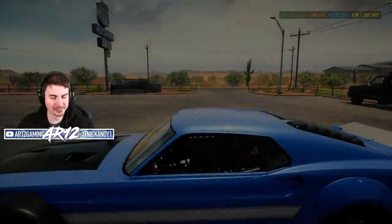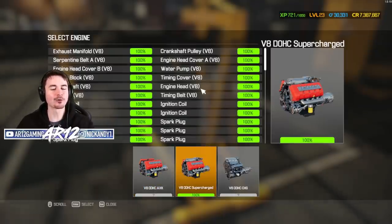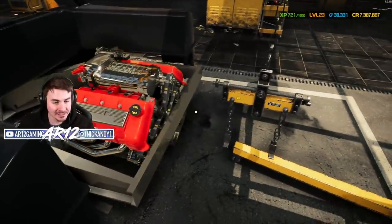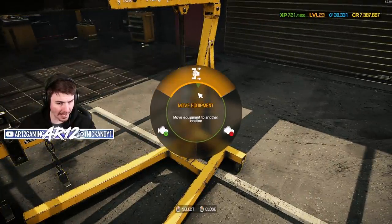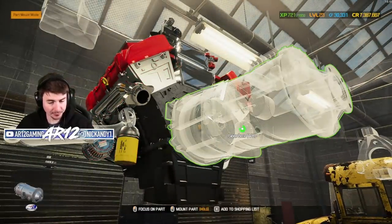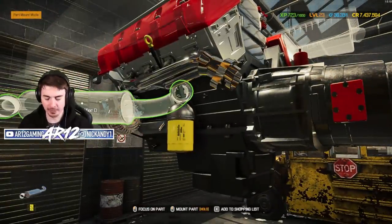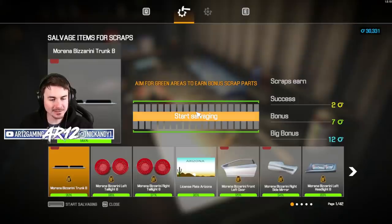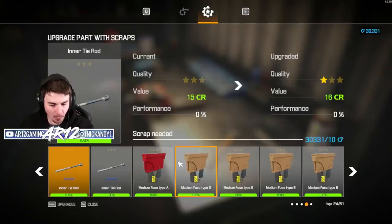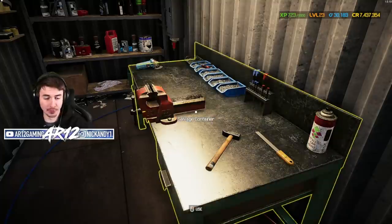Bring back the DeLorean — this is going to look so sick with the engine in the back. Toss our brand new engine in. No way, it actually fits really, really well. We'll get our gearbox installed. That's so sick. We do need to get a muffler — let's grab them. We're even going to come to the salvage container and upgrade our rear muffler even more. That's going to be 2.6% extra horsepower from each of those.